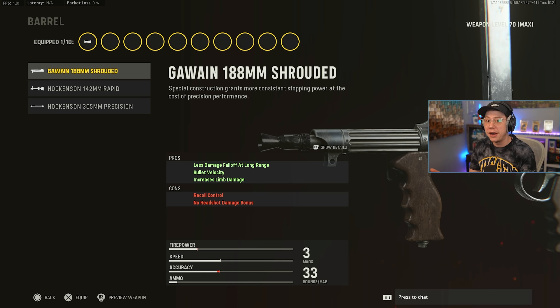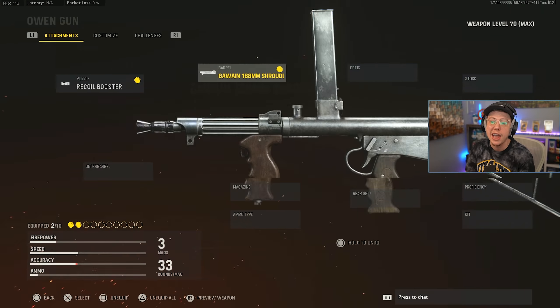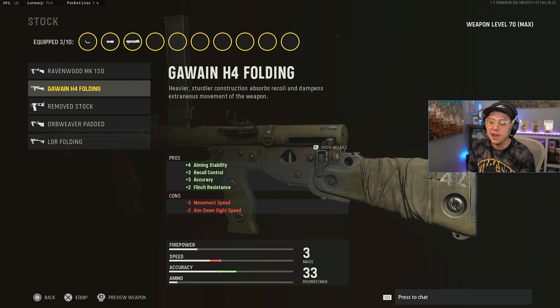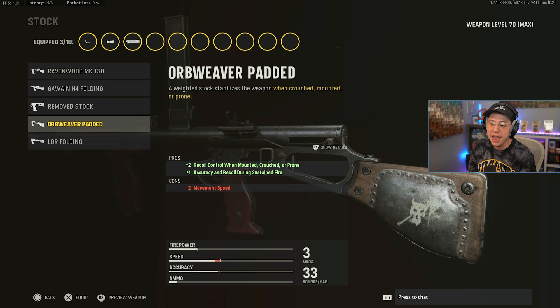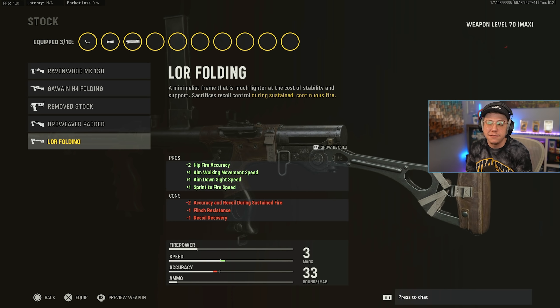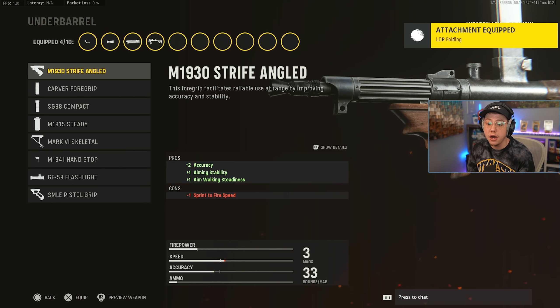From here on out, everything is neck and neck for the top spots. At number four we have the Owen Gun — a powerhouse SMG. It has a slower fire rate, so it's not the most aggressive, but its TTK is really good. It just fries when it comes down to it — very fun to use. For the muzzle, I'm going with the Recoil Booster to help increase that fire rate a bit. For the barrel, the Shrouded Barrel is the easy choice: less damage falloff at long range, better bullet velocity, and increased limb damage.